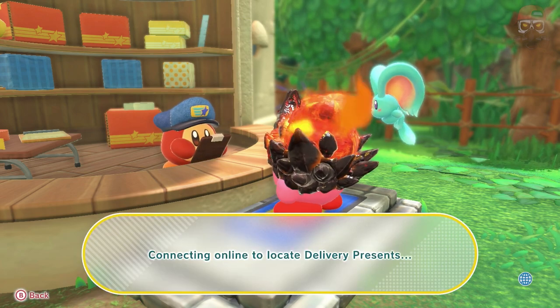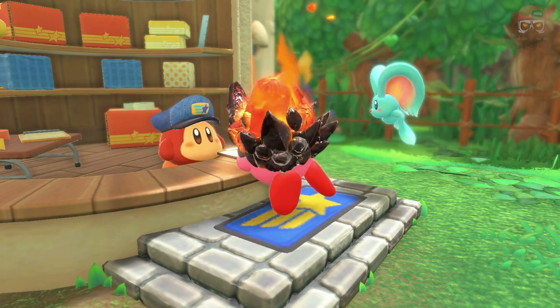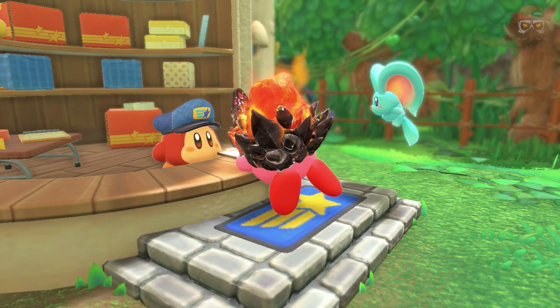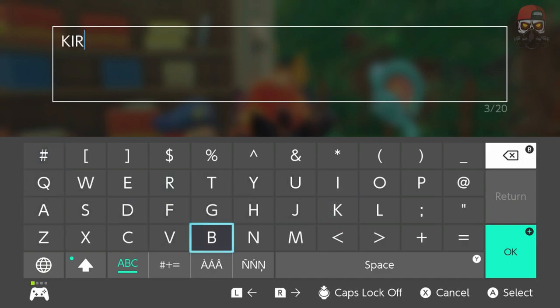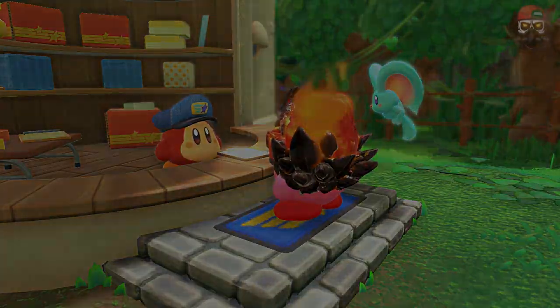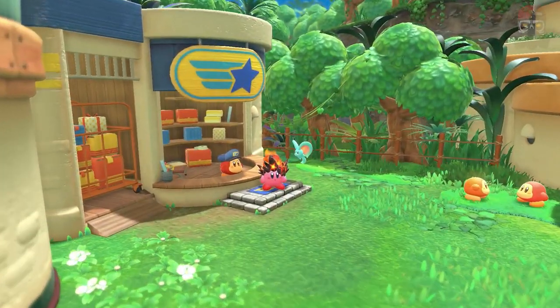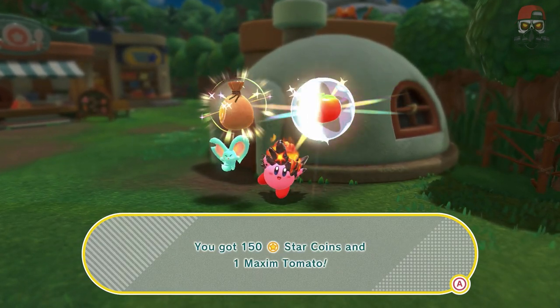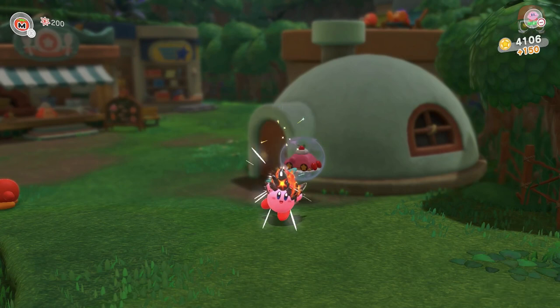This next one is KIRBYGAMESTOPCAN — I am in Canada, so you may need to try variations. If that doesn't work for you, try KIRBYGAMESTOP or KIRBYGAMESTOPUS if you're in the US. It gives you a tomato and a bunch of coins.